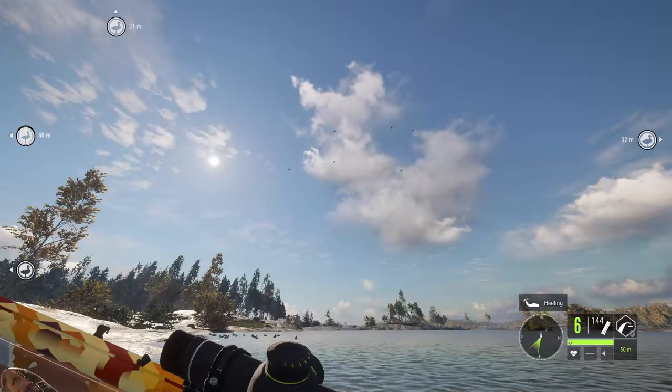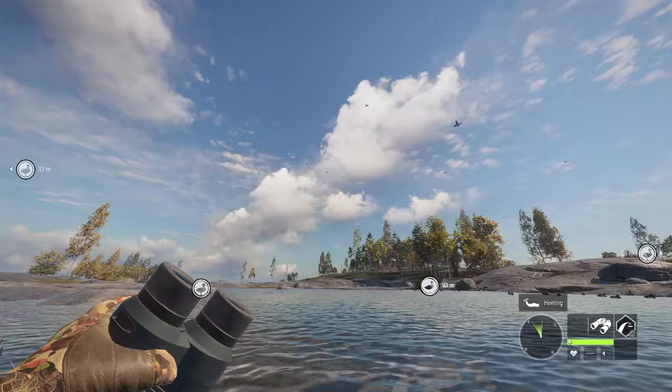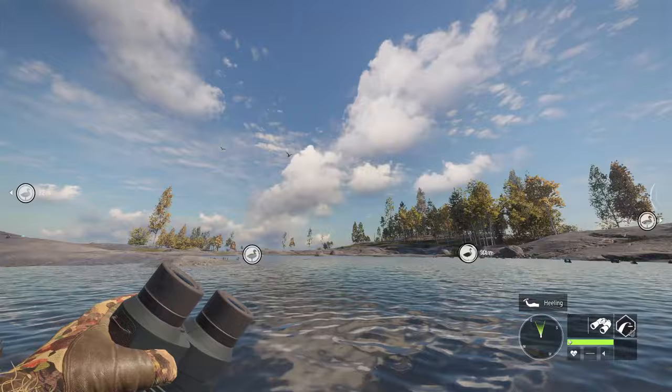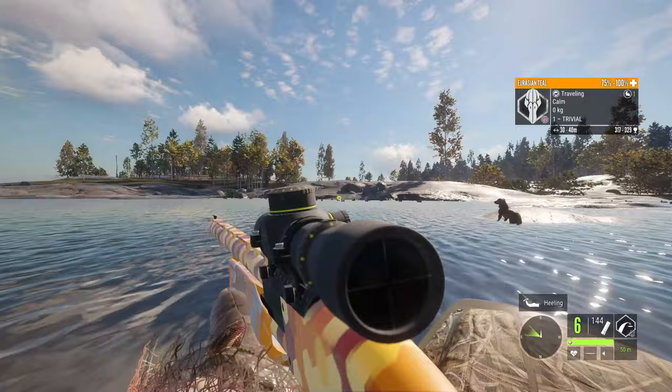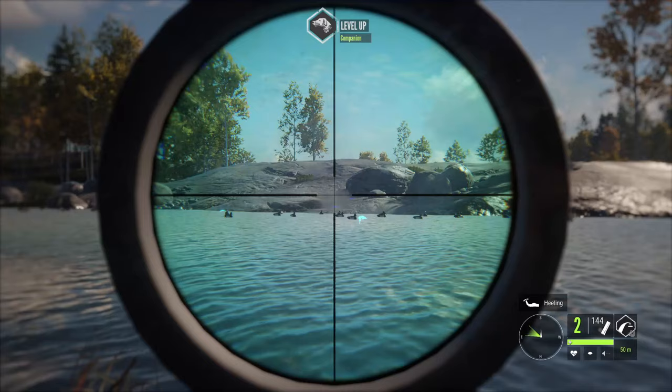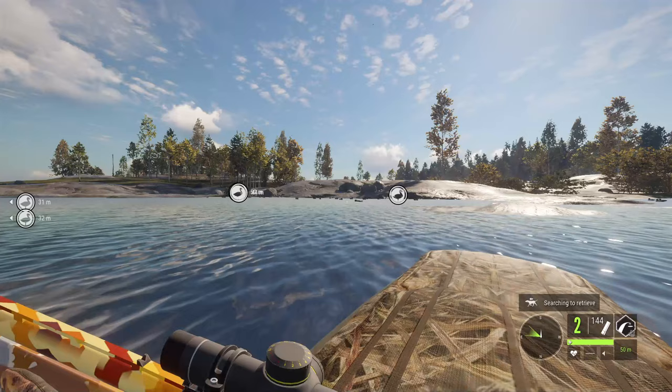I've got my 12-gauge shotgun. Let's let a few more land here — it'd be cool to get like five of them down. Another duck coming in. They're landing right on the dog — dang, they tried to land too close. Okay, there's two right here. Let's just get those two. I think we got them. Okay, this one's floating. Let's just send him over there to retrieve and see what he does.